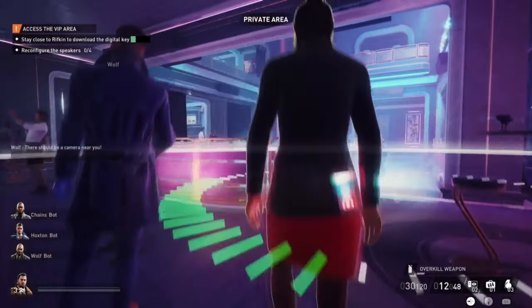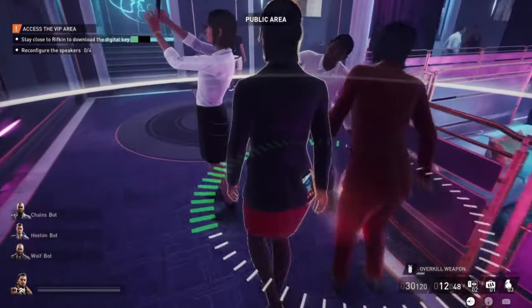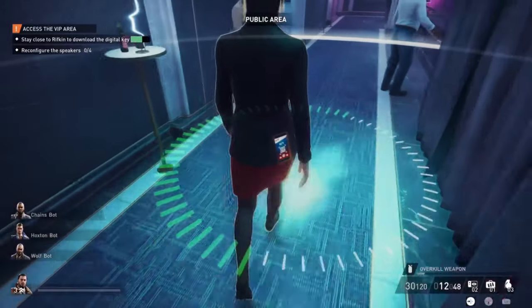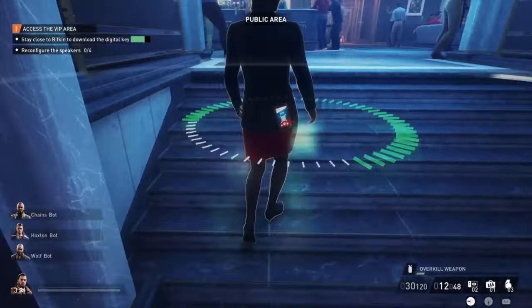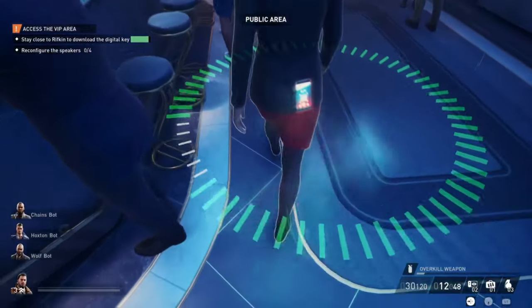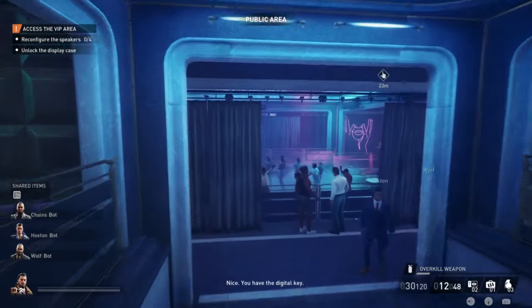Just get behind her, start hacking, and then you have to stay within a radius of her for a certain amount of time. I'm not sure if there's a skill that makes this faster, but it's not that difficult. Even if she is in the private areas, just watch out for the cameras. Most of the time she stands still if she's in the private areas, to get a drink or something. So this part is definitely not that difficult.